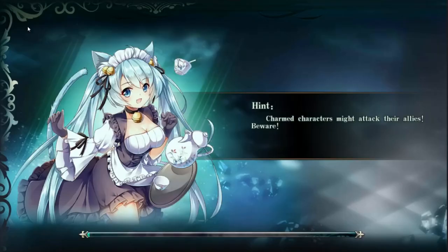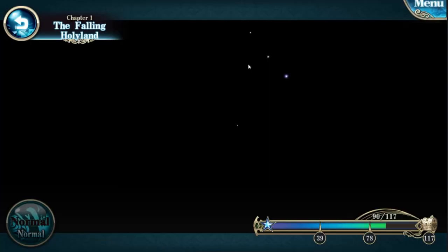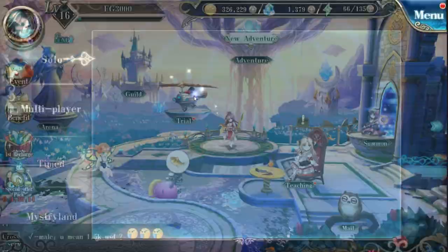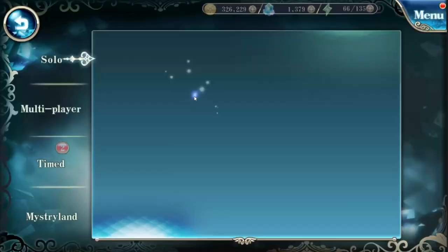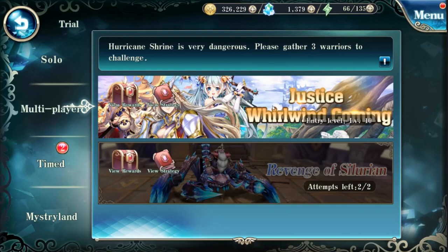Let's go back to the home screen to show you more about the modes. There's adventure mode, separated between normal mode and hard mode - pretty straightforward, your typical hero collector. There is a trial center which is your daily material grind - you can grind for treasure, EXP, and gear. There is a live multiplayer which we're going to try in this video, along with time trials.